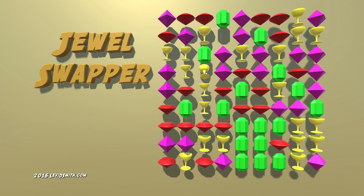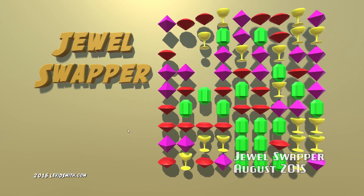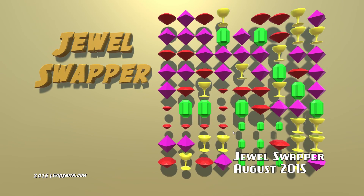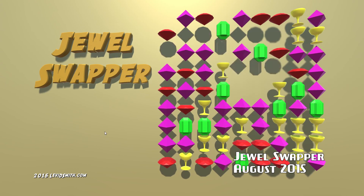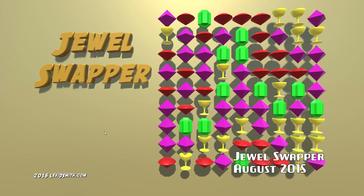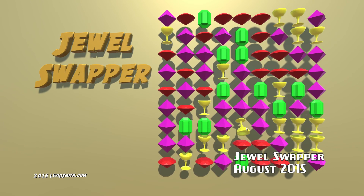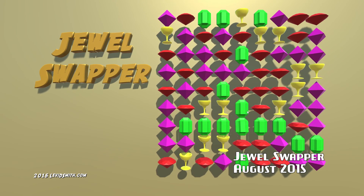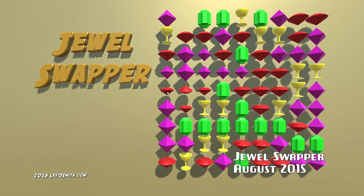Jewel Swapper is a puzzle game where you must match the jewels by their shape and color. The player must try to match as many jewels as possible. The four jewels are the red ruby, the green emerald, the purple diamond, and the golden chalice.